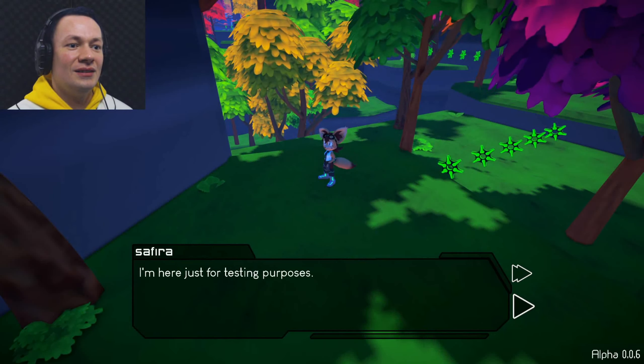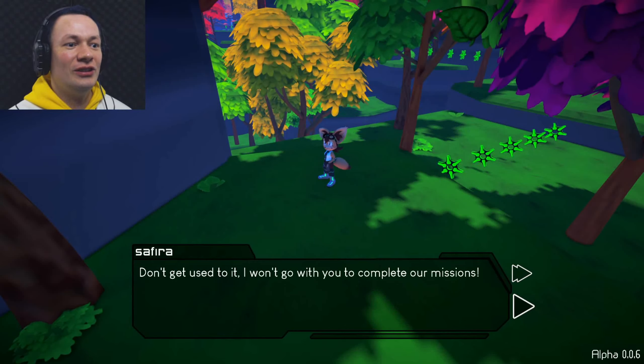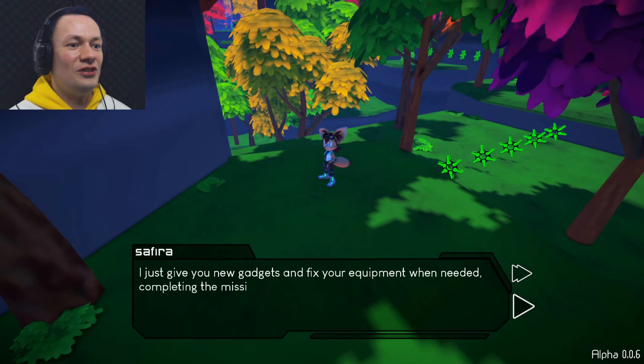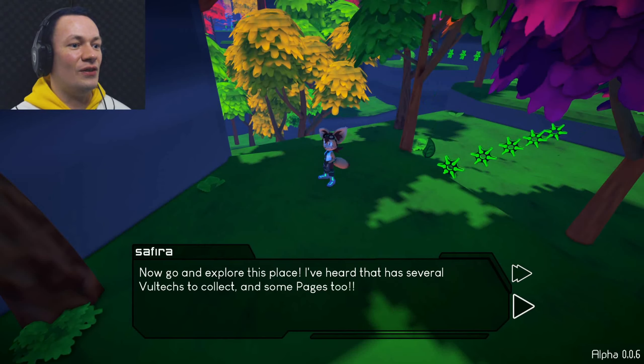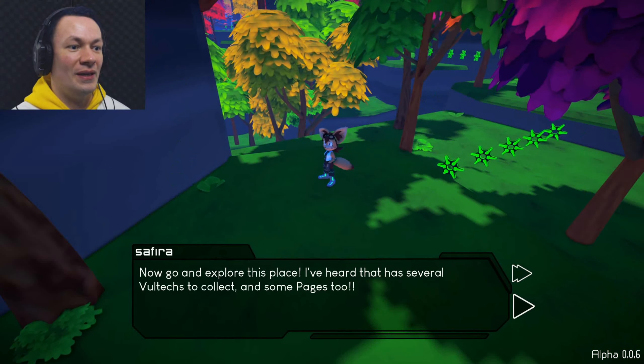Gadget... I'm here for testing purposes. Don't get used to it. I won't go with you to complete our missions. I'll just give you a new gadget and fix your equipment when needed. Complete the mission — the task is up to you. Now go and explore this place. I've heard that there are several Vault-Tecs to collect and some pages too.